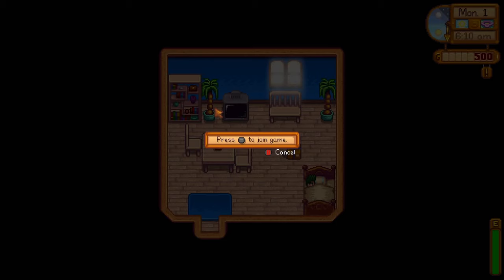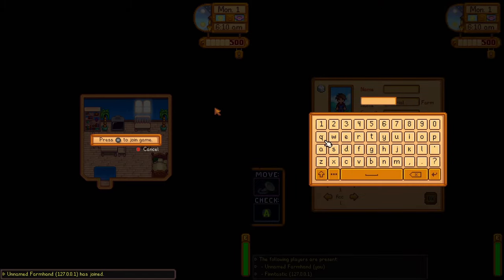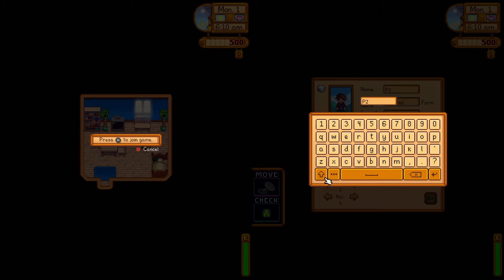Click there and it'll say press start to join the game. You want to do that on the second player controller. So I'm taking that out now and I'm going to press the start button. Now you can see we've split into two screens, and we have the slot for the player two new farmer. Go ahead and create that character — you can just call this P2. You can still use the keyboard to type, by the way, if that makes it a little easier for you.